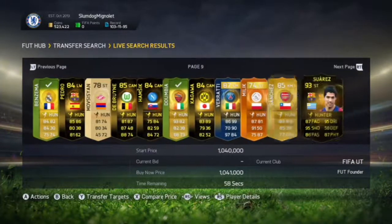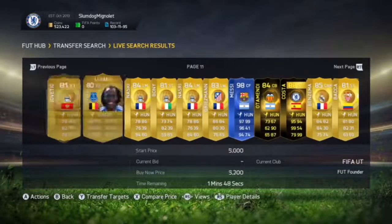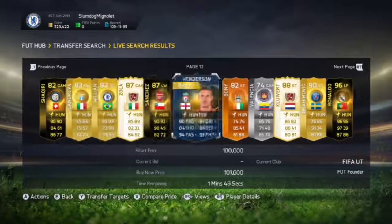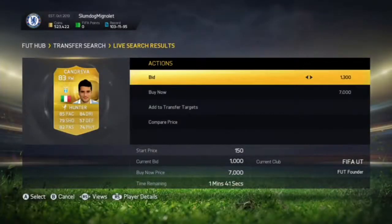Another player — he goes for around 4.5k because I've sold one before. We keep going and we see another player: Kinder has a nice 1.3k bid on him. His cheapest buy-now is around 3k. He's also a sick player with beastly stats, so we'll quickly check him.